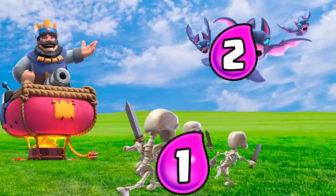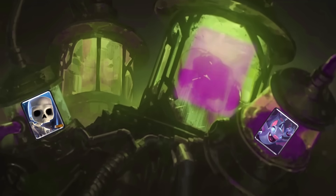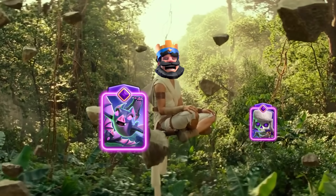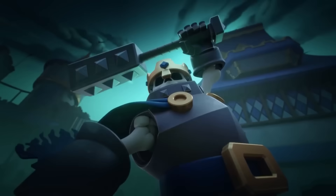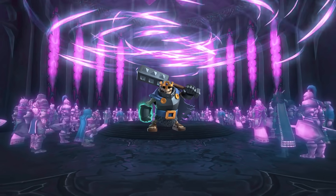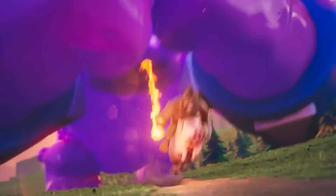When you focus on spamming bats and skeletons with the cheap elixir cycle, you're going to get huge positive elixir trades with the evolutions. And when you add the Elixir Collector, you have three sources of out-elixiring opponents. Play this deck passively, cycling your evolutions and Skeleton Kings, and go in for Skeleton King abilities if your opponent overcommits. You're often able to do drastic damage with Skeleton King Rage Pushes, and they're not near as risky as going in for the Elixir Golem.